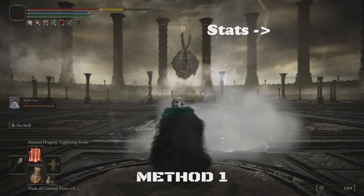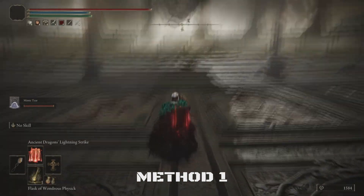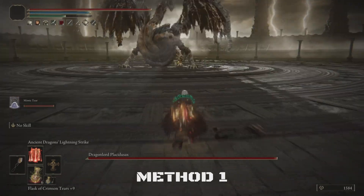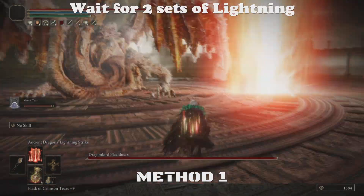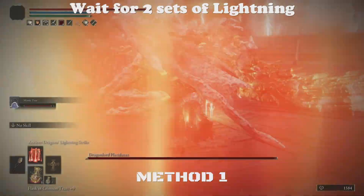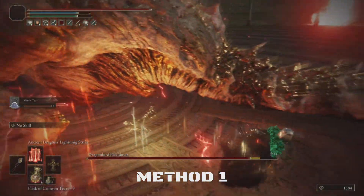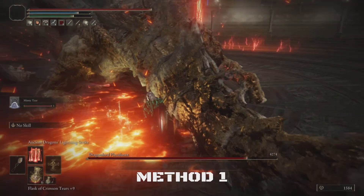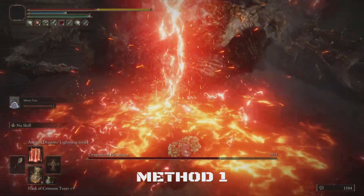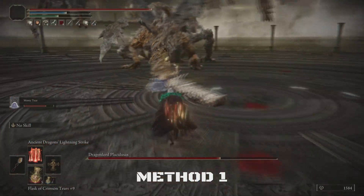Before you go in, you're going to summon your Mimic, swap out Shabriri's Woe for Ritual Sword Talisman, and then drink your Physic. Once the setup is done, run over to his backside and wait for two sets of lightning. As soon as you see the second set of lightning spawn, attack him with your spell. This will make him throw lightning under you — you can either dodge that lightning or just tank it, but keep your health high. Make sure you do not have any other spells equipped besides this one, because you do not want the Mimic to use the wrong spells.